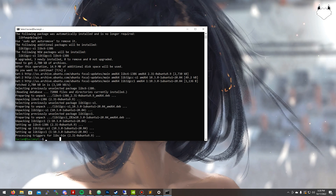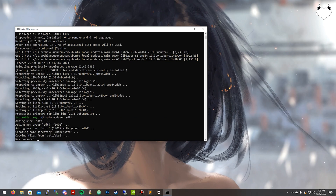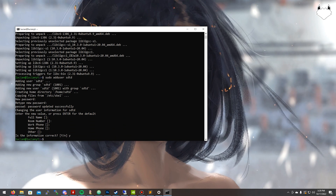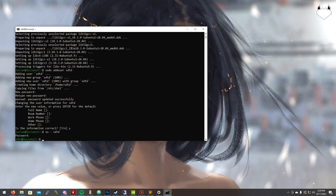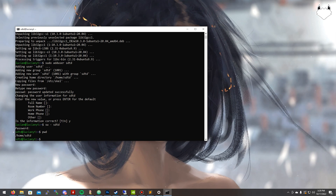So for security reasons I like to create new users for each server. We're going to do: sudo adduser sdtd, hit enter, set the password, confirm the password, and the extra info fields aren't really necessary — just confirm yes. Now we can switch to that user by doing: su - sdtd, enter the password we just set, and now we're in. You can see sdtd at the prompt. To confirm our directory we can do pwd — print working directory — and you see /home/sdtd.